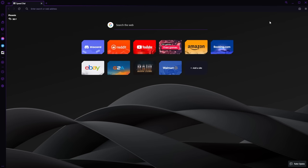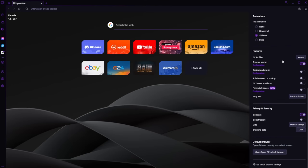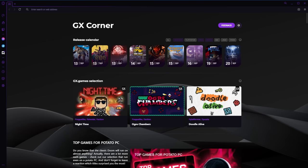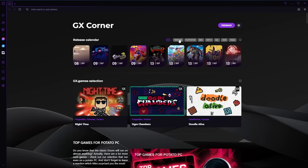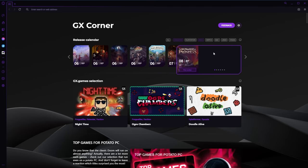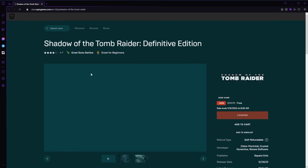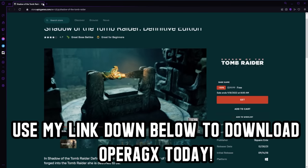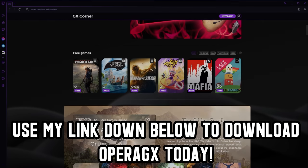Force Dark Mode is a blessing — some websites are not designed with this in mind, and Opera saves me the headache of opening a page at night and being completely blinded. The last thing is the GX Corner, where Opera actively searches out the best free games, best deals, newest releases, and gaming news all in one place. Thank you again to Opera GX for sponsoring. Use my link down below to download Opera GX today, and check out the mobile app.